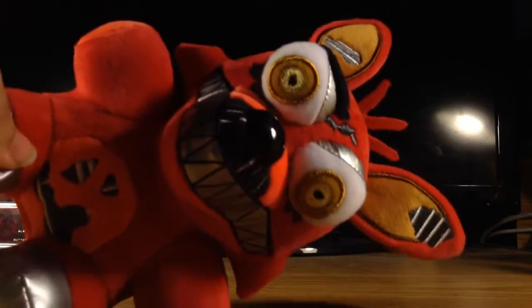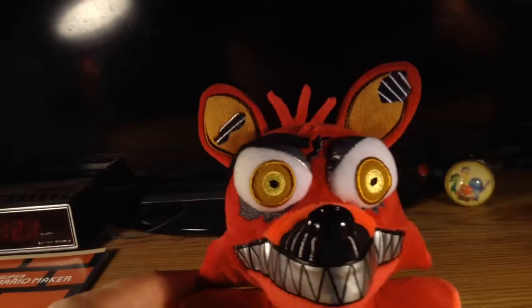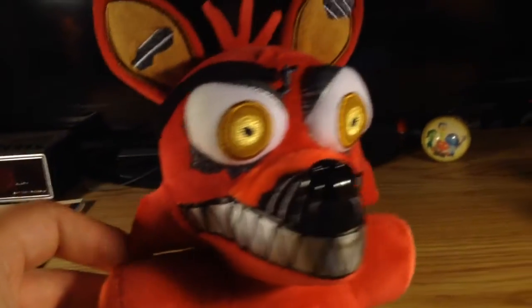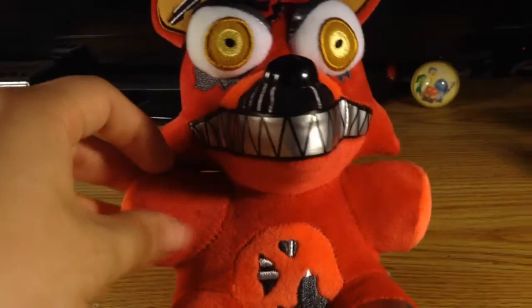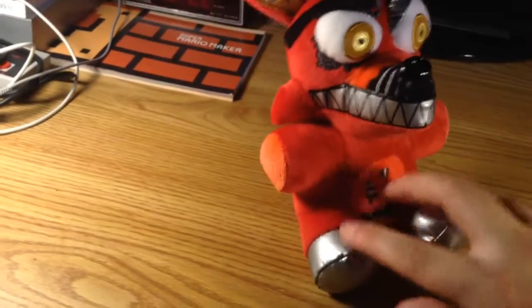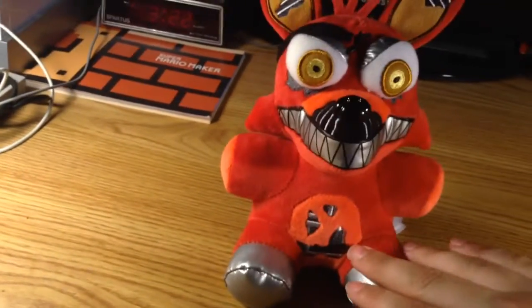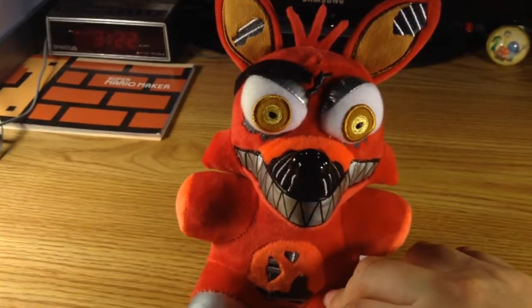Yeah, so this is Nightmare Foxy from Five Nights at Freddy's 4. Oh man, look at him — he's so creepy with his nightmare teeth and his endoskeleton snout and his angry eyes. His chest is all shattered, and in the back too, man. Let's give him a 360 turn. He's the antagonist in Five Nights at Freddy's 4. Yeah, look at his feet too — it's so creepy. I think this is probably the little kid's brother playing a prank on him or something. That's my opinion.